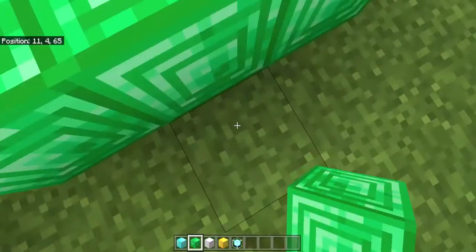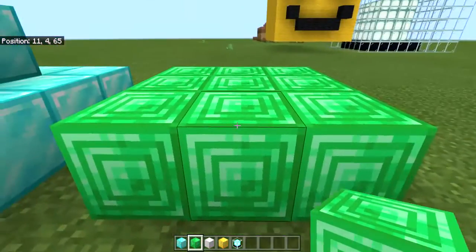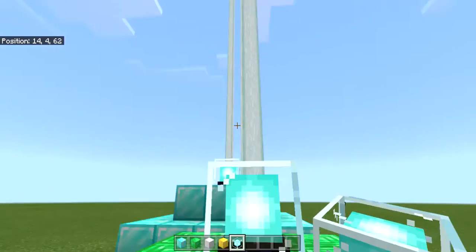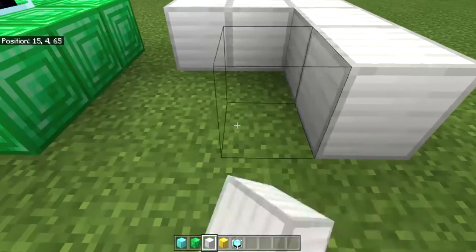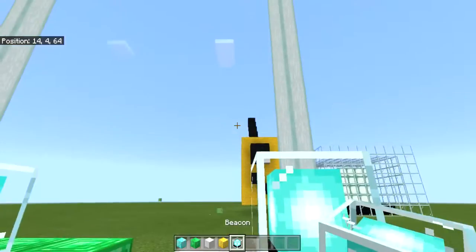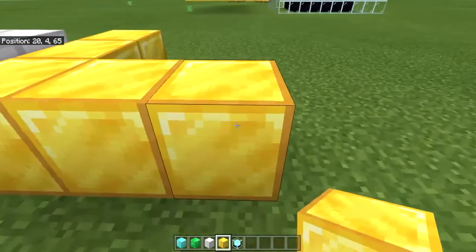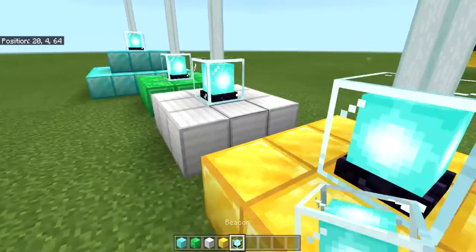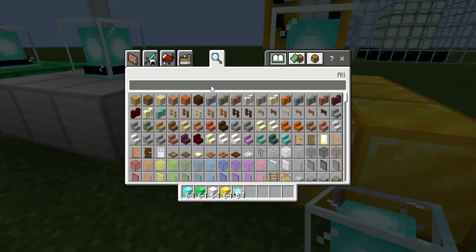So just to demonstrate — here's a three by three with a beacon on top. Same thing with iron — just the little box with the beacon. And with gold — same thing. They're all the same structure, just different block materials.